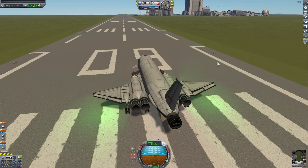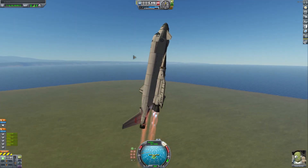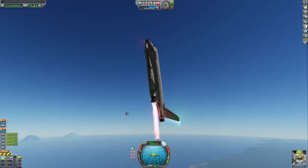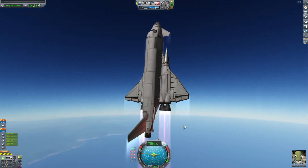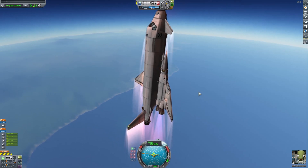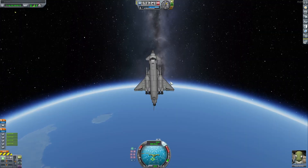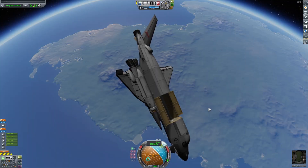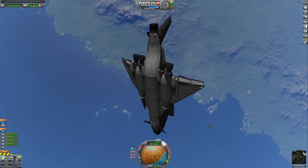Before we build the transport system, let's do a quick test flight to see if this thing can still reach 100 kilometers or higher. Liftoff — beautiful. I've discovered I need to reach at least 1,000 meters per second before hitting 15,000 meters, and if I can do that, I'll reach 100,000 meters almost assuredly. And there we go — we are at 100,000 meters. The design has proven successful, so let's build the cargo system.